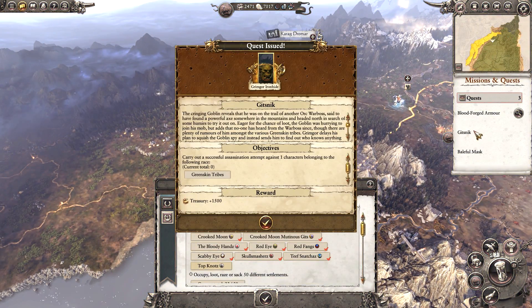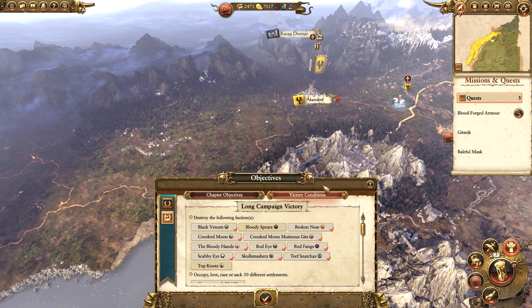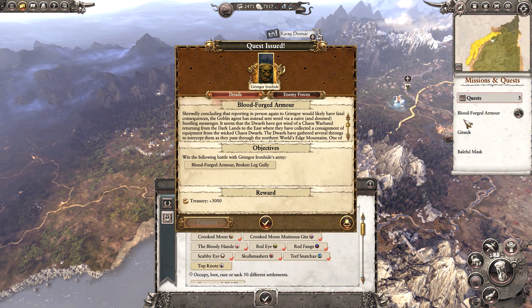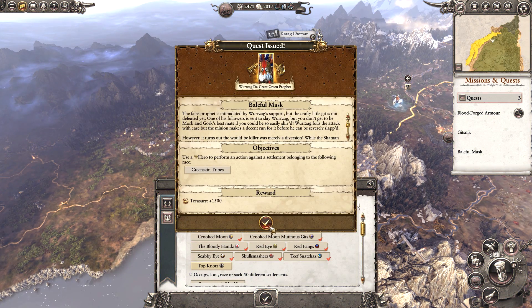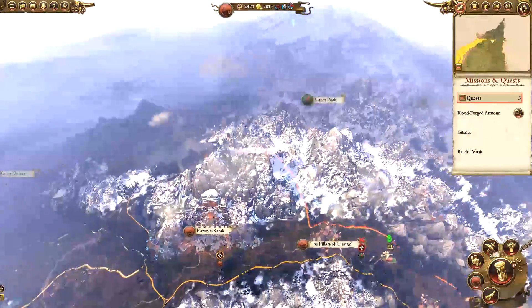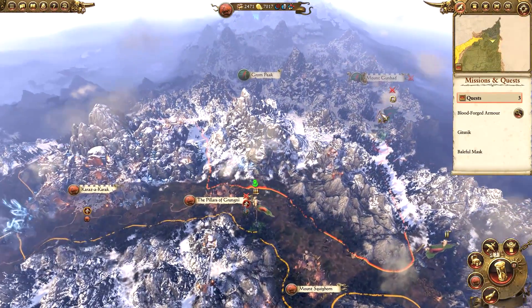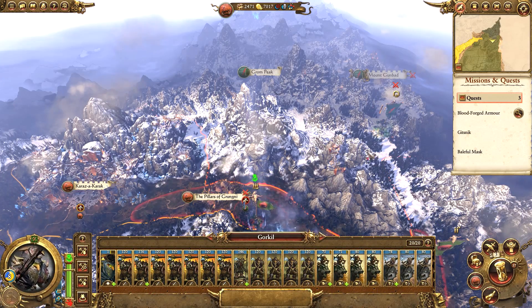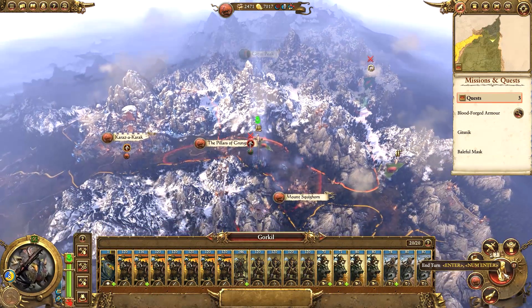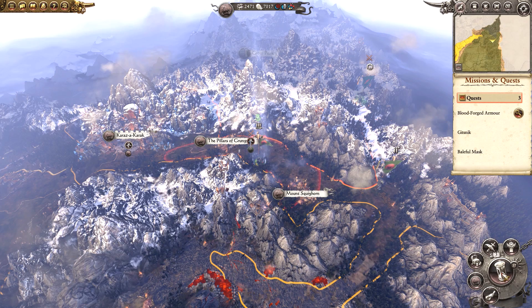How are our quests doing? We've got to carry out an assassination attempt against the Bloody Spears - that's not going to happen. We need to complete that battle at some point. And use a hero to perform an action against the Greenskin tribe - so it's just two Greenskin tribe quests. Not too much of an issue because we will destroy the Bloody Spears soon and both of those will auto-complete.